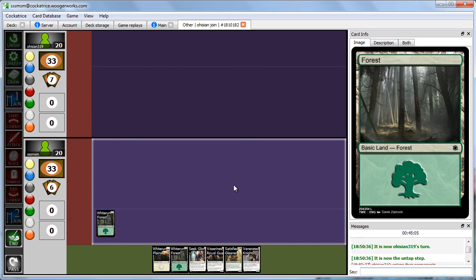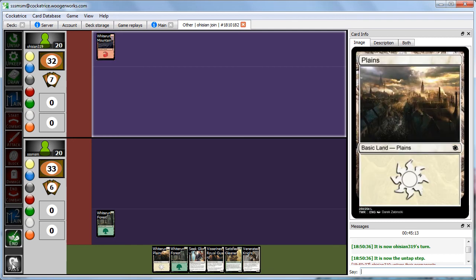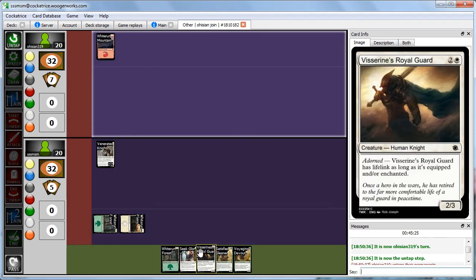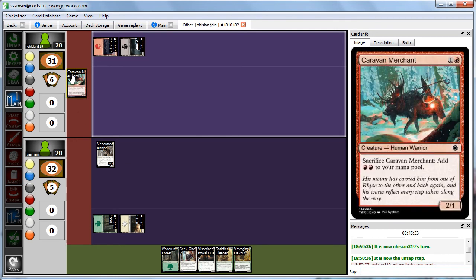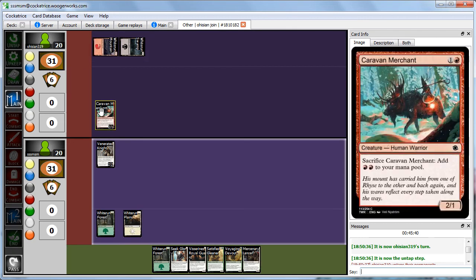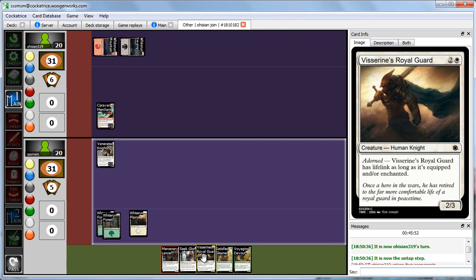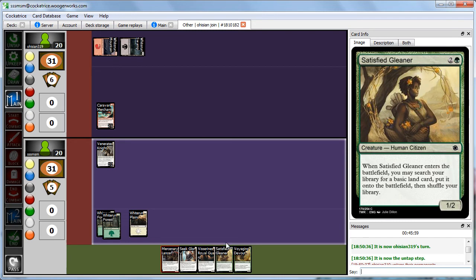We start with a Forest and pass. Abby plays and passes. We go turn 2 and cast Venerated Knight — currently just a vanilla 2/2, but that might change. Abby plays Caravan Merchant. We draw Mercenary Lancer — a 4-mana 3/3 that gets plus 2, plus 2 as long as it's equipped. With our 4-drop Lancer and a 4-drop option, and Abby off to a slow start, we attack with our Knight and Abby takes 2. We cast Satisfied Gleaner — search the library for a basic land, put it onto the battlefield tapped, and pass.